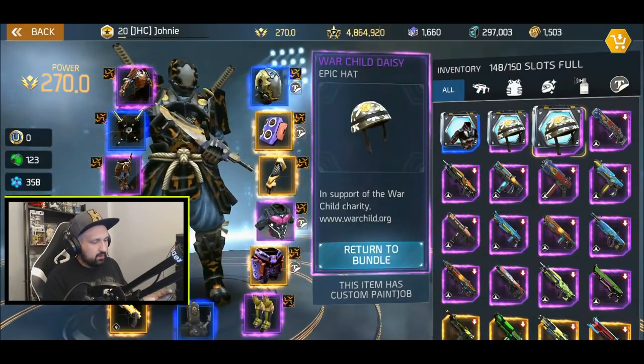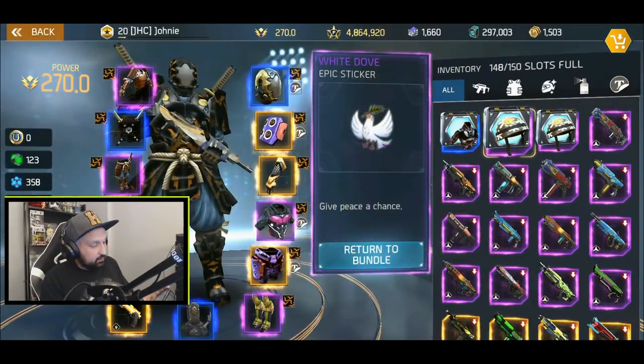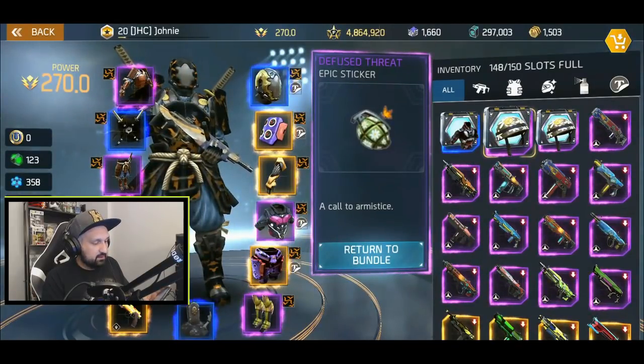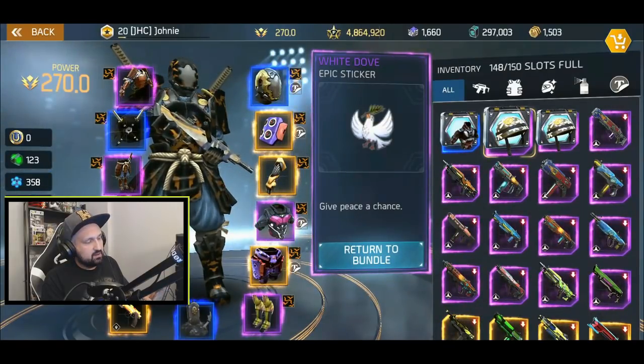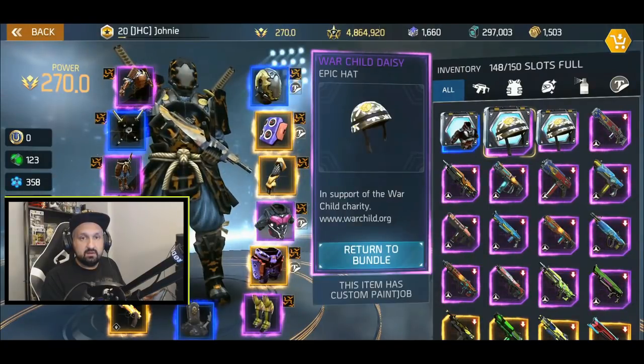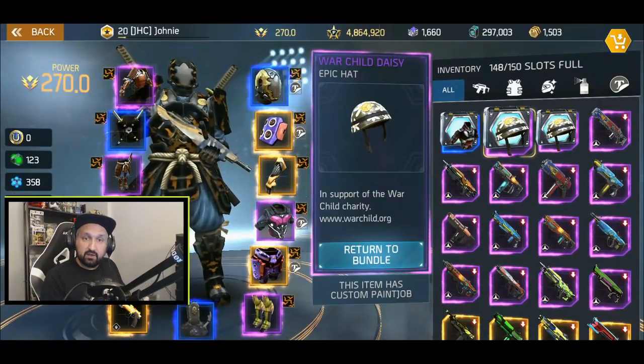There's a peace sticker in yellow on it. I will wear it, you guys will see. And then you have some stickers: we have the white dove sticker and the diffused threat sticker — it's a grenade with flowers and what looks like a butterfly on it. A call to armistice. The sticker description for the dove says 'give peace a chance.'